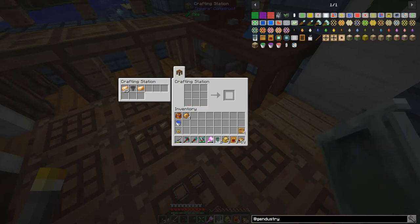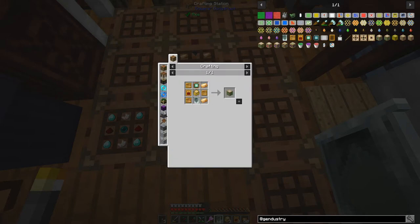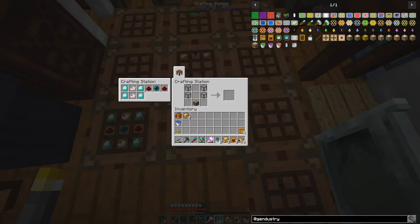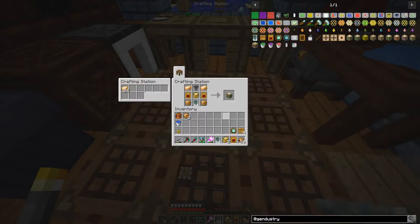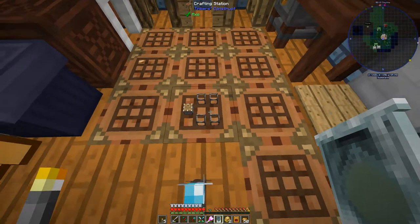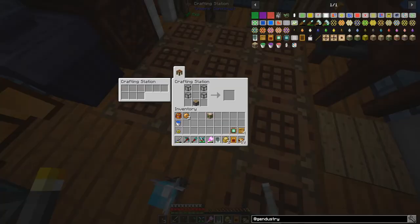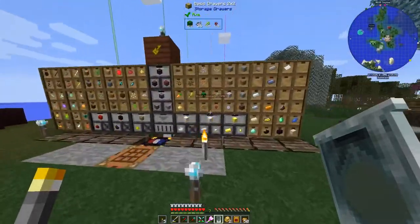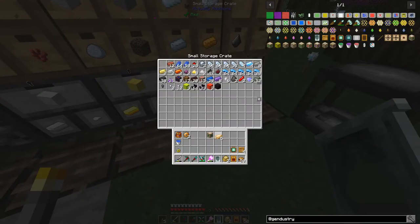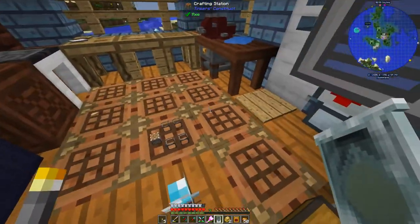I'm going to grab these bee receptacles. Let's see - grab that genetics processor and hopefully here we can get the mutagen producer. And here - mutatron - we still need two bronze ingots. This thing I can't remember what it was for anyway. Let's come over here and get some bronze. Do I have any bronze? Yes, I got five there and we're going to need a whole lot more.